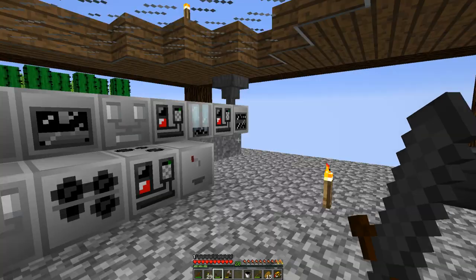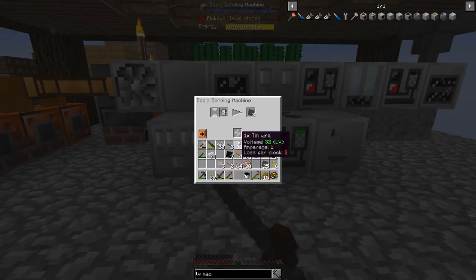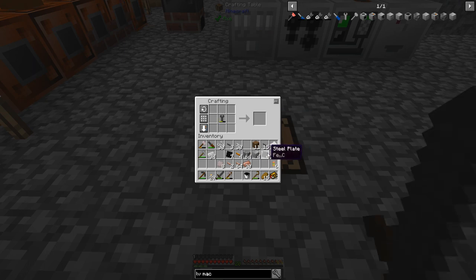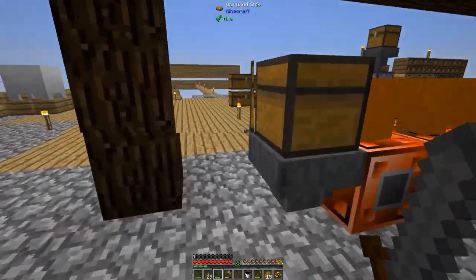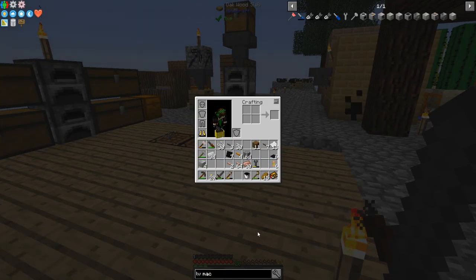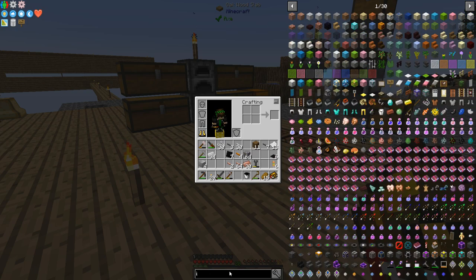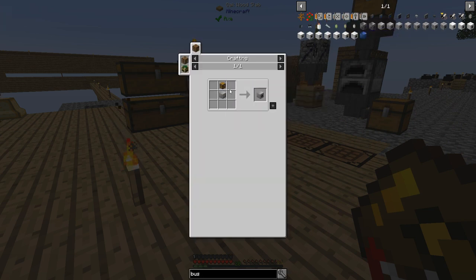Let me wait till that's done. There's half of them. Did I make too much steel? So there's the 4 machine holes that I need, and each has a different component. I need an output bus and an input bus which are for items. The input bus is just this LV machine hole with a chest on top, and the output is the same with a chest on the bottom.